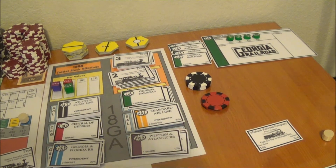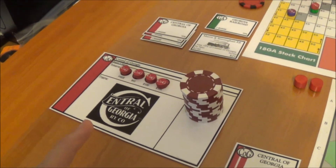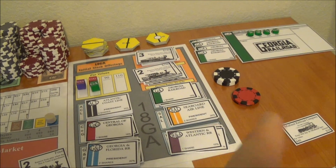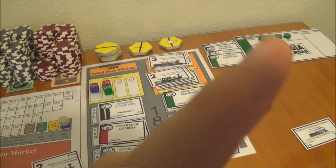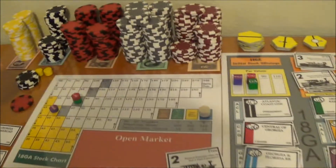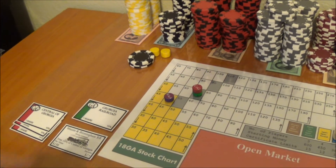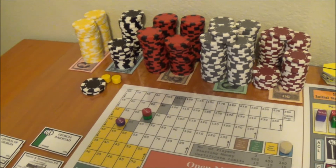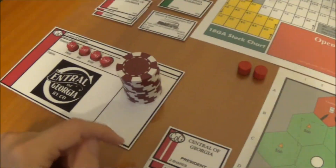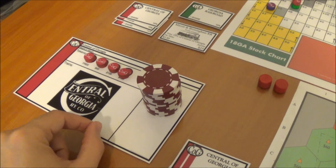We'll move into stock round number two. At the end of this stock round, GA floated as well as COG. White miscalculated — he needed sixty more dollars, not ten. We only paid $55 for that. Yellow took pity and bought the extra share to get that company off the ground. Also helped Red to get COG off the ground.